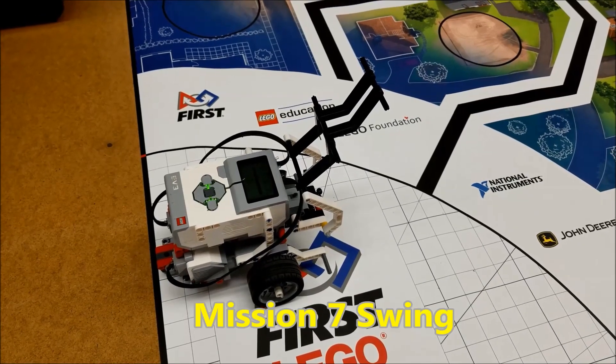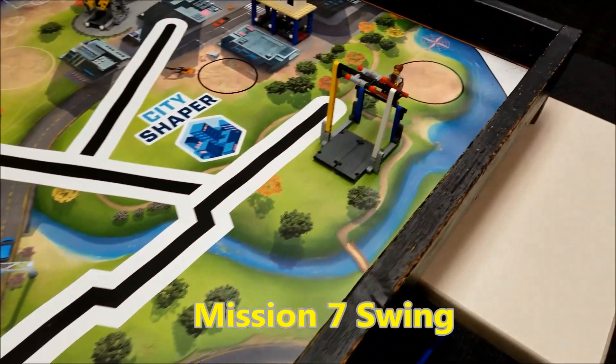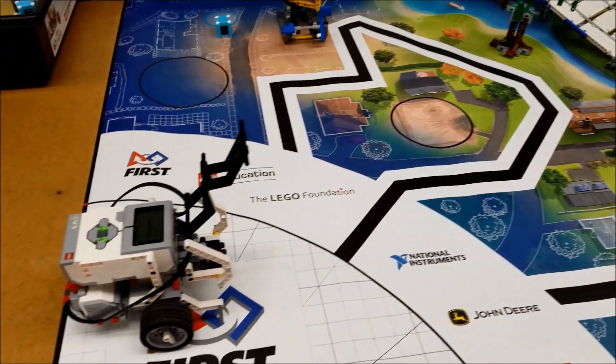Alright everybody, this is mission seven — the swing. We're trying to release this support right here so the girl in the wheelchair can go swinging for 20 points. So let's check this out.